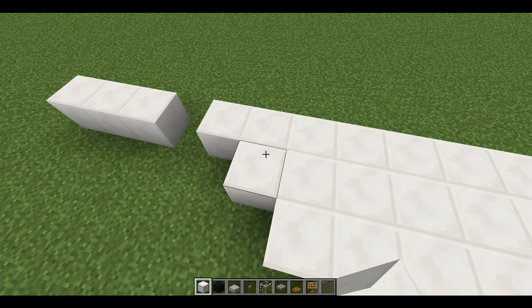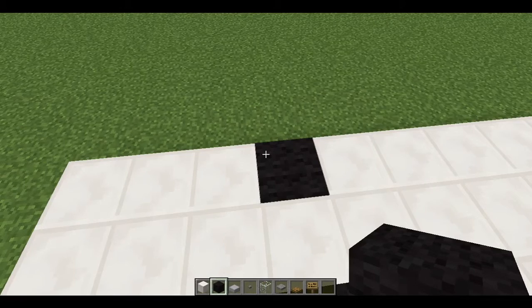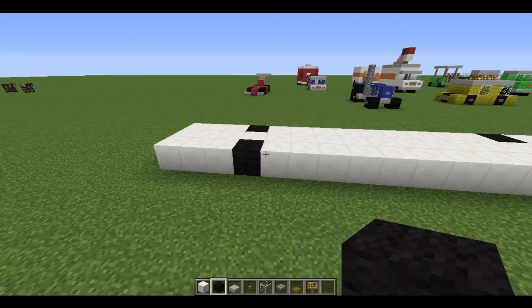So it should look like that. Then get your black wool and just put it in between those spots. It should look like this for now.